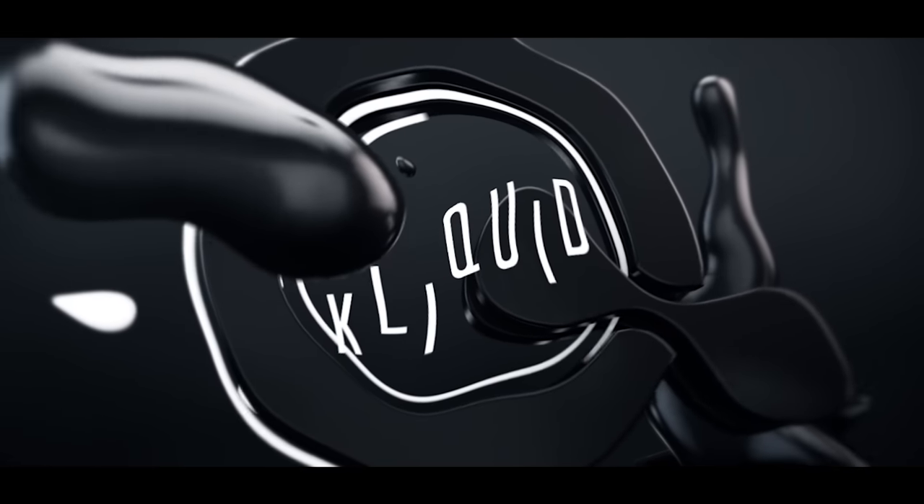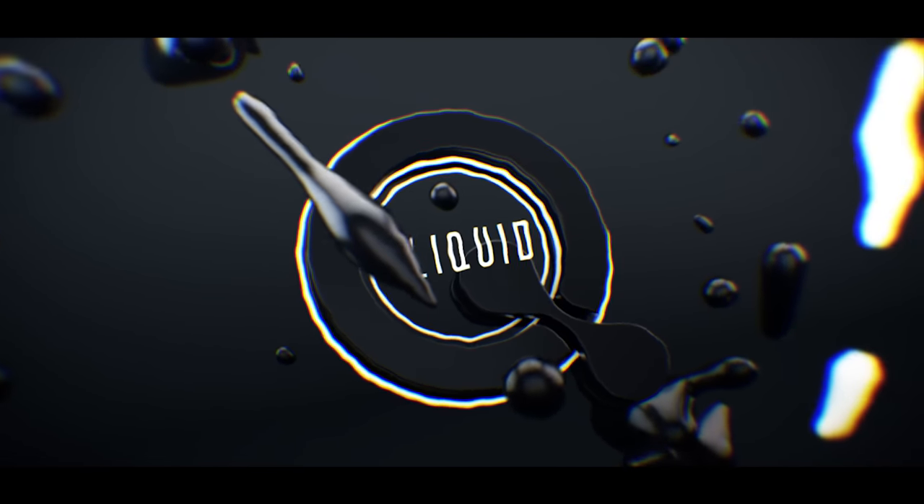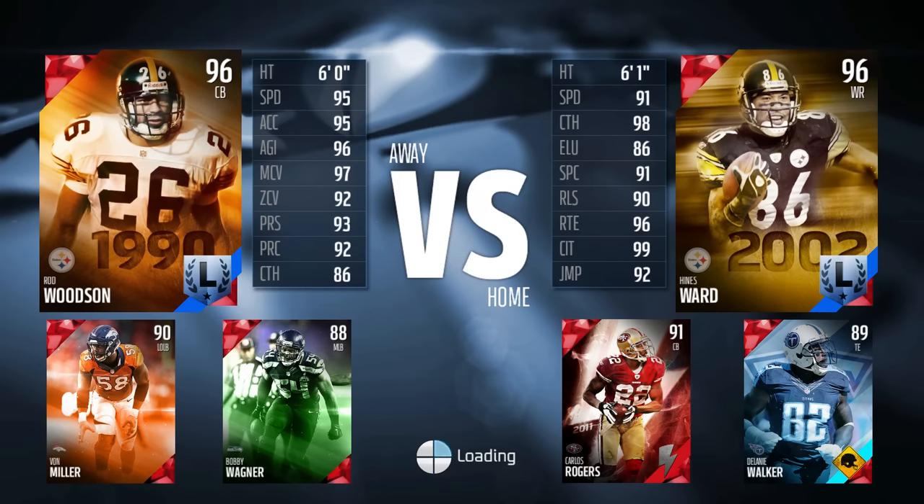I don't want to leave them, but I'm scared of them. Draft Champions game here, and Rod Woodson's going to have a challenge. He's going up against Heinz Ward — my opponent did get the 96 Legend Heinz Ward. He also has Flashback Carlos Rodgers and Delaney Walker, some weapons on offense and a really good press coverage corner on defense. This is going to be an interesting game.